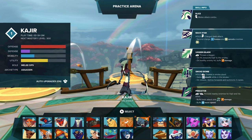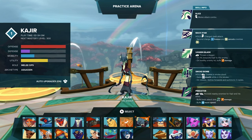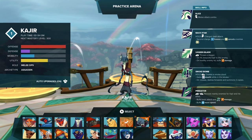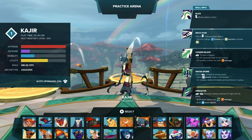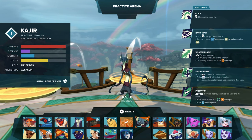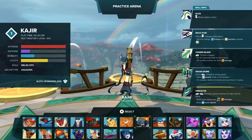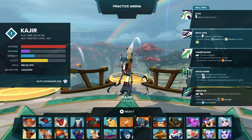Next up is Kajir — one of the two new characters, and he is the pure assassin. This is the guy who really gets in, takes a single target out, and just gets out. His skill info is: Slice, his melee attack combo; Backstab, where you hold a button and charge attack — the second charge freezes and cancels enemies. He also has Unseen Blade, where he throws a dagger and on hit it teleports Kajir to the enemy — on a healthy enemy hit it buffs the damage. Another skill is the Smoke Bomb — you hold the button to create a smoke cloud, gain stealth while in the smoke, and on release dash forward with two summoned copies that are also attacking. His ultimate, the Predator, reveals nearby enemies for Kajir and his allies, buffs basic attack, damage, and speed.